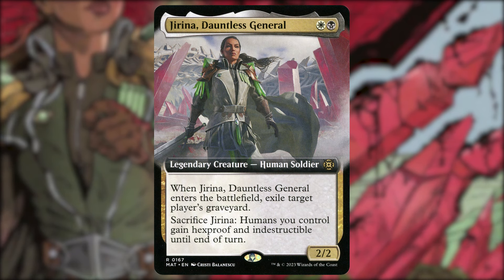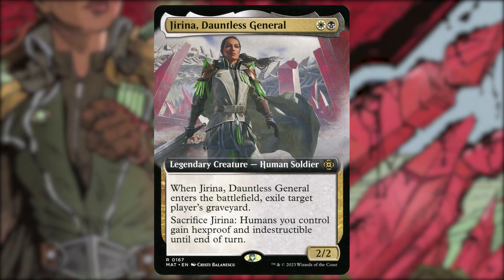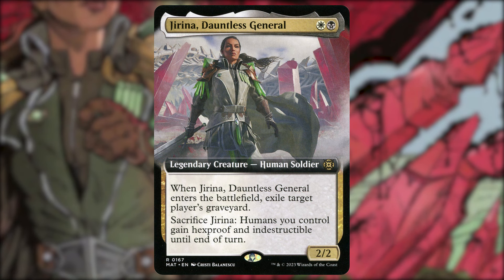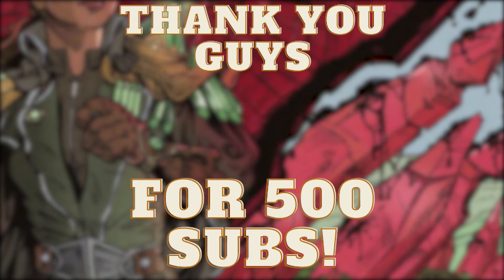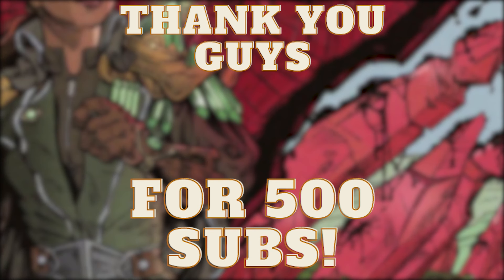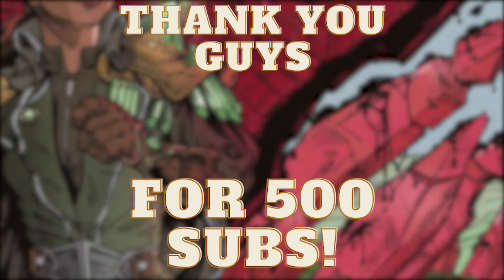That's really all I've got for this low-to-the-ground recursion Orzhov aristocrats deck. You might think Orzhov aristocrats has been done to death — Teysa Karlov is one of the most popular commanders — but I think this is a unique enough flavor, focusing on sacrificing your commander and making your team hard to kill, as opposed to just creating tokens and draining opponents like Sir Conrad. The entire deck list is down in the description. I recently hit 500 subscribers, so a huge thank you to all my viewers. I'm planning on making a lot more videos in 2024 — leave a comment with any deck suggestions, and I'll see you on the next one!